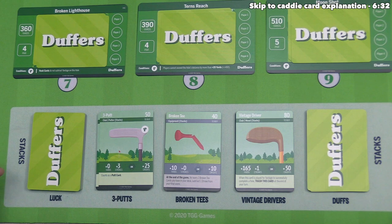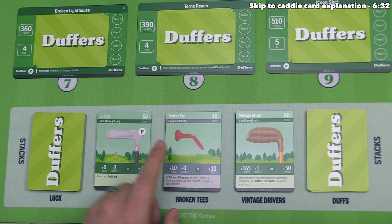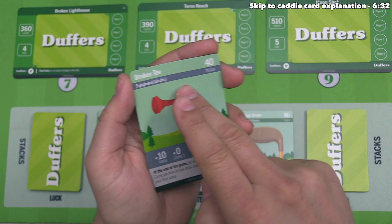There are three other card options we can purchase from the stacks. We can purchase a three putt for 50 of our 60 credits — it acts as a putt, which is good since you need a putter to complete any hole, but it adds three strokes with no yards. There's also a broken tee, which adds 10 yards and zero strokes, or 10 credits when played. Importantly, at the end of the game, for every two broken tee cards in your deck, you subtract one stroke from your final score. Lastly, there is the vintage driver, which costs 80 credits so we can't afford it this turn — but it adds 165 yards and one stroke, or 50 credits.